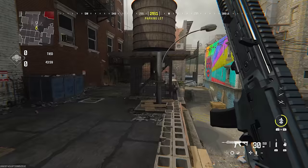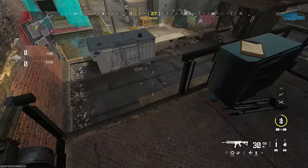Also what people do in SCD is run through here, do this jump, do this jump, go on top of this. Then you could also go up here and wait for someone to peek.